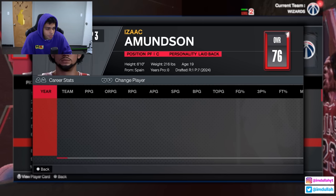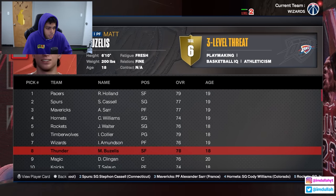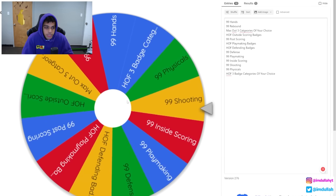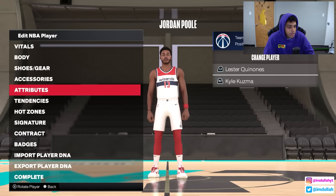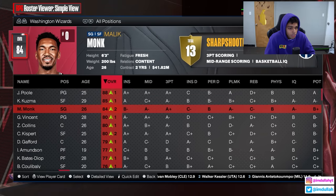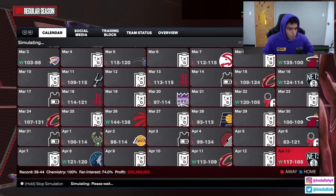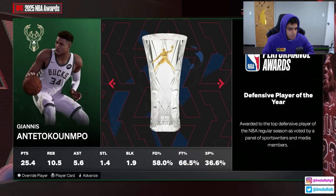We'd have been better off taking someone else. Year two spin — and wow, I spoke it into existence: 99 shooting! He'll go from an 83 three-point shot to a 99, a huge upgrade given his tendency to shoot a lot. He's now an 88 overall. We got Malik Monk on the team as well, with Zach Collins. Hopefully we can make the playoffs this season — year two record is better, 38 wins.